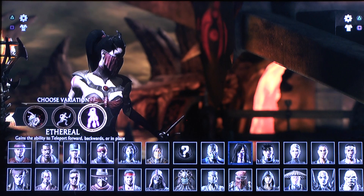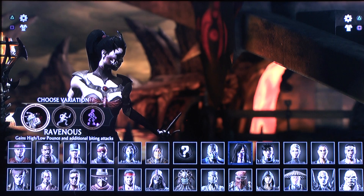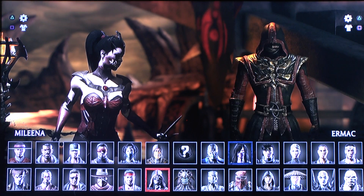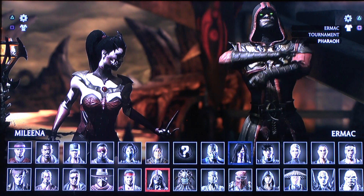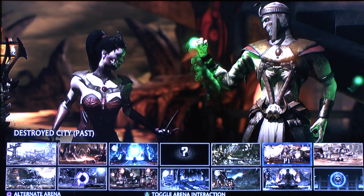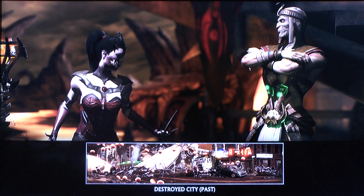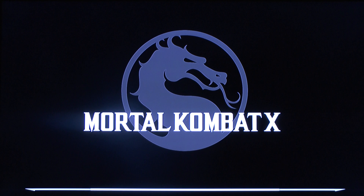Let's go ahead and play Vampiress Mileena real quick. You can choose different styles — Jason, by the way, also has different styles: he'll either have his machete or go with a chain around his neck, from the scene where he was drowned. Let's go ahead and battle them in the alternate destroyed city.